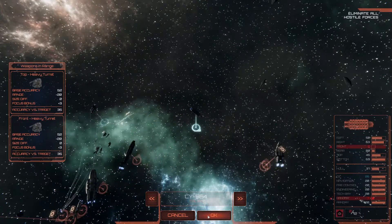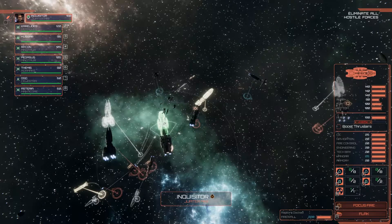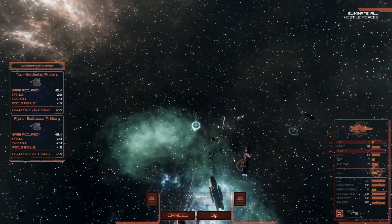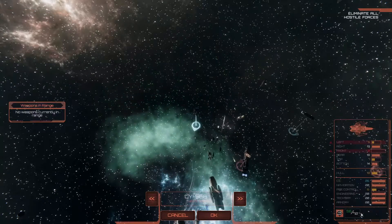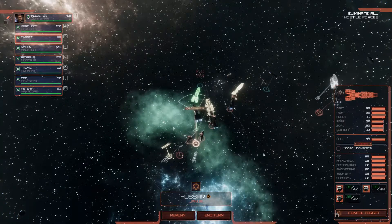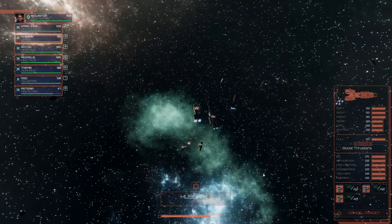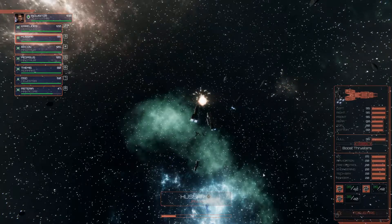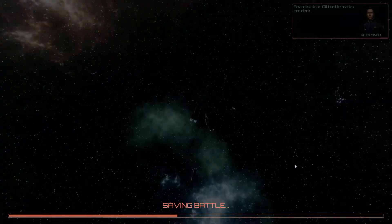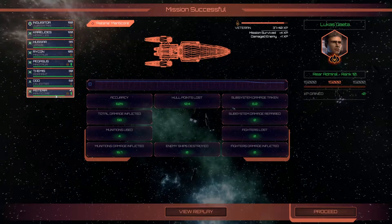So say we all. Let's just take them out. Solution updated, target acquisition maintained. Adjusting shot by point two nine, fire. Those guys are firing at him. He's going to put this fire up. Manticore is taking damage — not today. Board is clear, all hostile marks are dark. I took a lot more damage to this Manticore than I wanted.